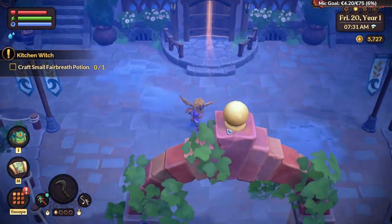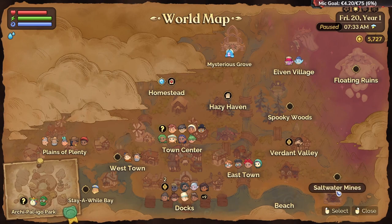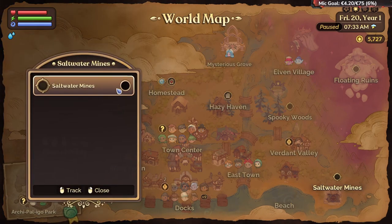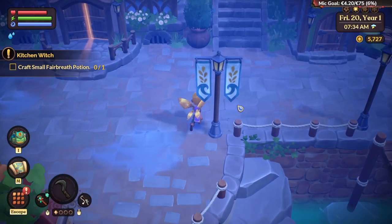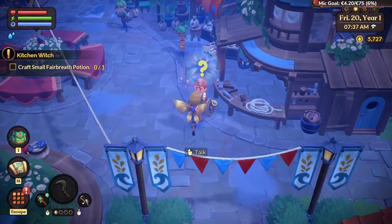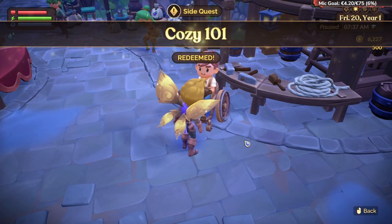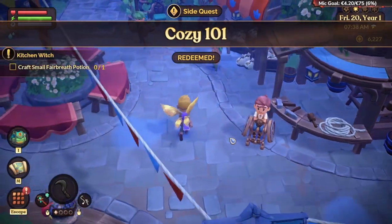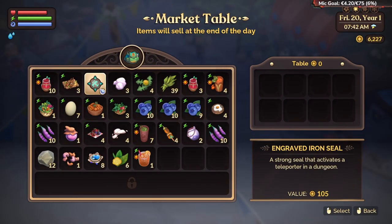I can show some more stuff you can basically do on the map. There's a dungeon-like area here where you can get copper and stuff like that — coal, stones, clay, just everything you need. I already completed this side quest too. Here you can put some stuff in to sell it. Those iron seals you need for the salt water mines.